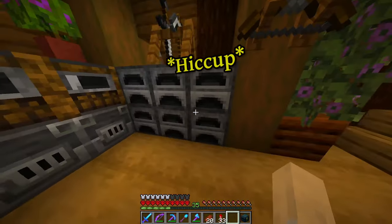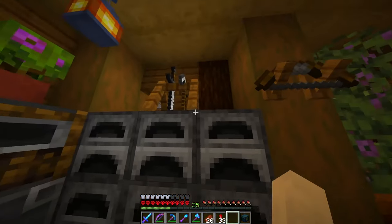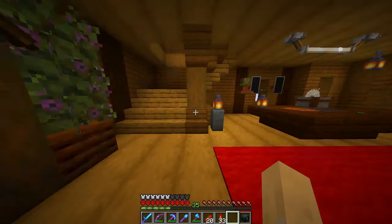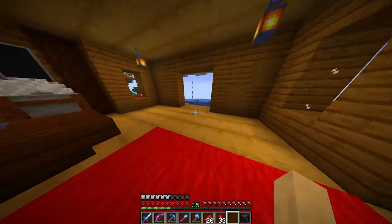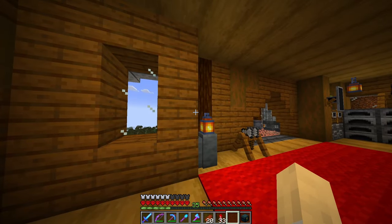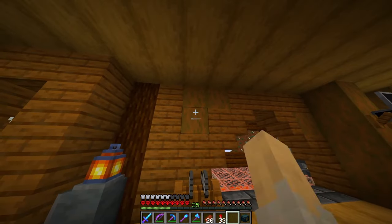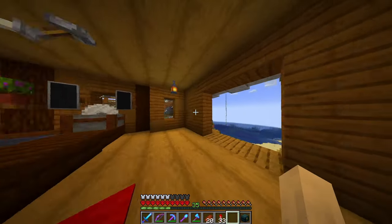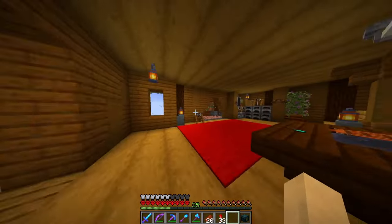We got our furnaces over here, got some tool racks — because crafting. And some greenery. I'm gonna add some more in here, probably some paintings, right here to cover up these spots. I think these spots look pretty cool from the outside, but not so much from the inside. But we'll find out.